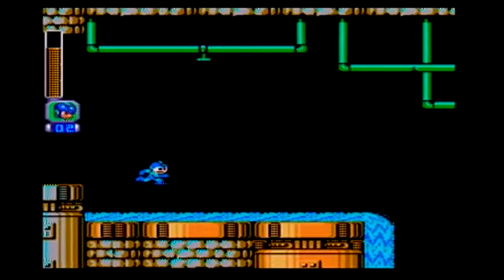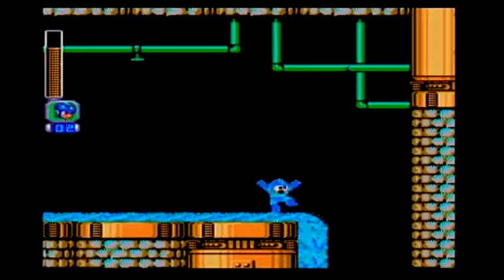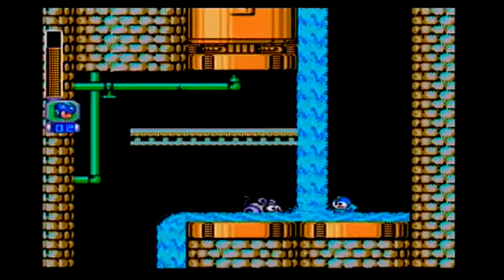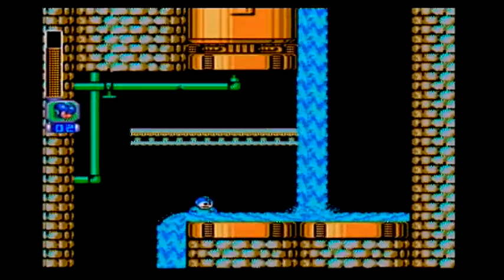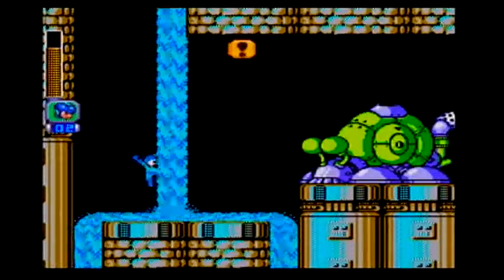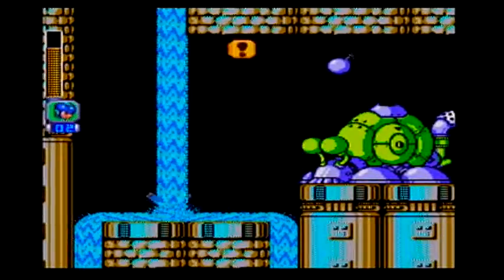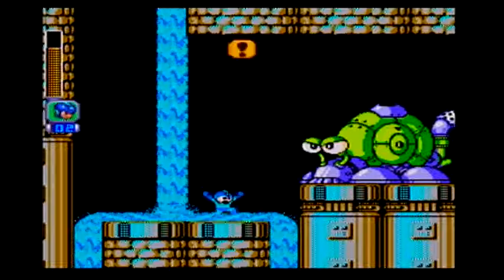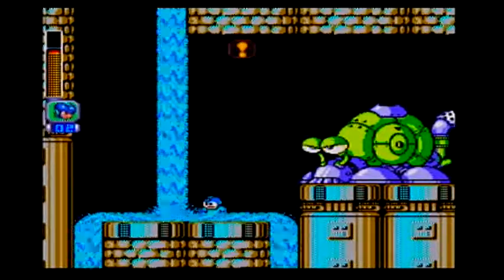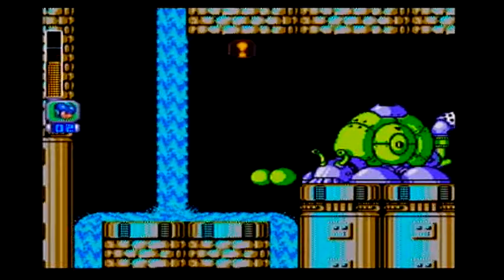That guy you can only hit his eyes when they're open — that's the only place to damage him. He's a little more difficult right down here because now we also have to contend with the water current. The water coming down will push you down so you won't be able to jump as high, and the current can pull you to the side.